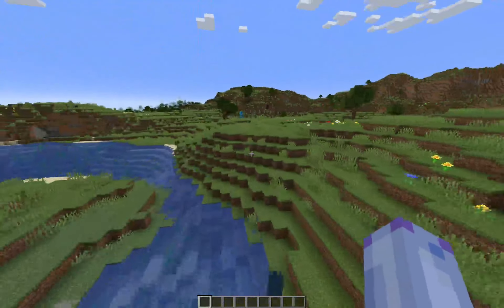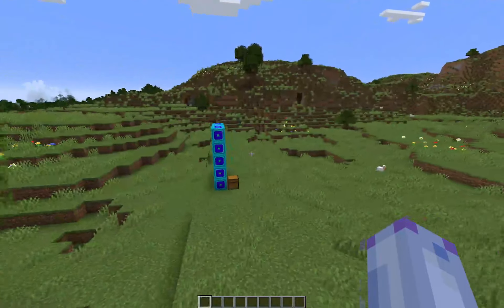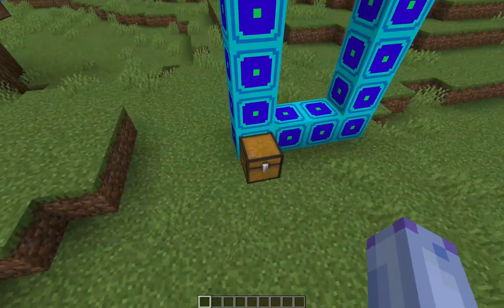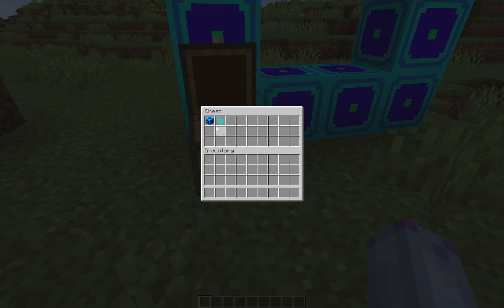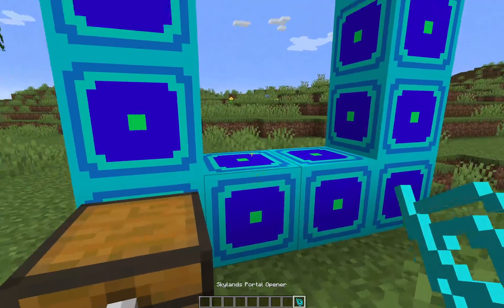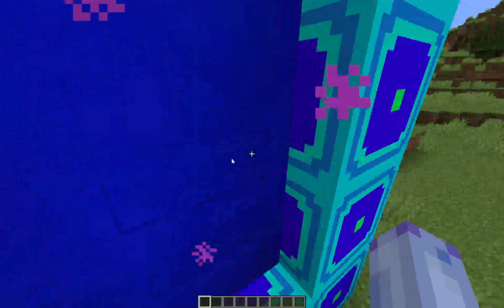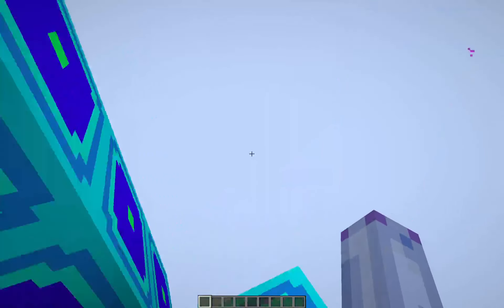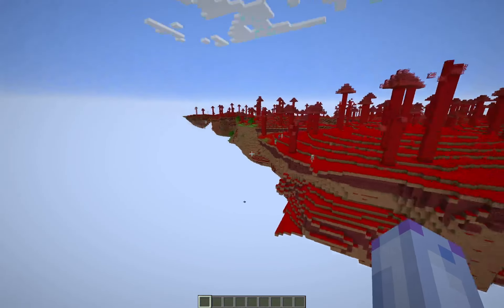There's also a new thing — a portal. This is only available in creative. You can get the portal block and the portal opener. The event is called Skylands, so if you just open it up like another portal, it uses a bit of durability. You go into the portal and you're there.